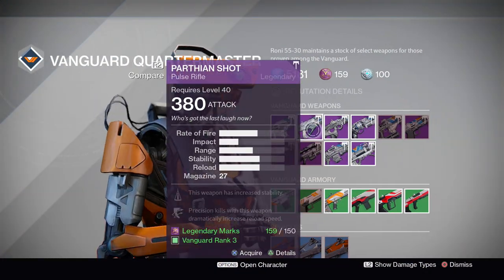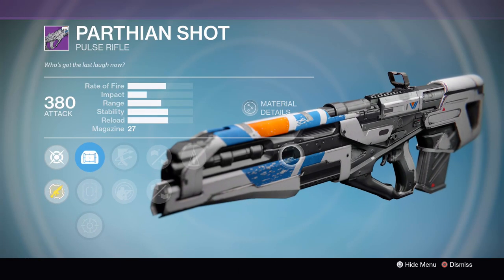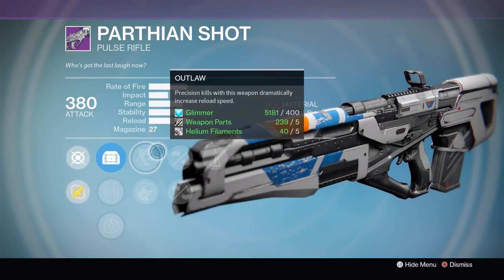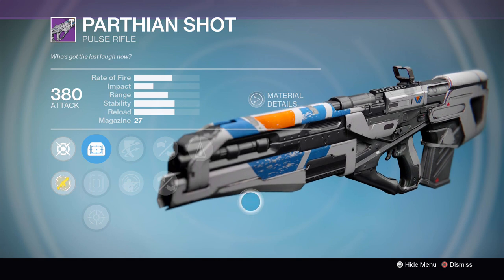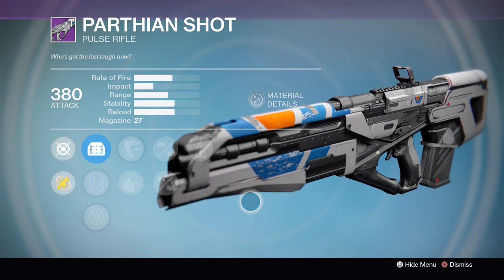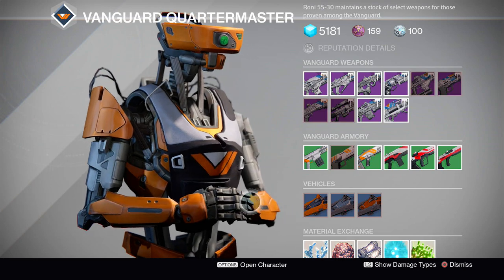Moving on, next up at the Vanguard we have a few things to check out. The Parthian Shot this week is also looking pretty darn good, as usual. This thing always seems to have great setups, and this week is no different. We're talking Outlaw, Take a Knee, Braced Frame, Rifled Barrel, and Counterbalance — giving you a lot of options between extra stability with Counterbalance and Braced Frame, or a little bit of extra range with Rifled Barrel, along of course with the great reload speed buff from Outlaw. Overall, just a fantastic roll.